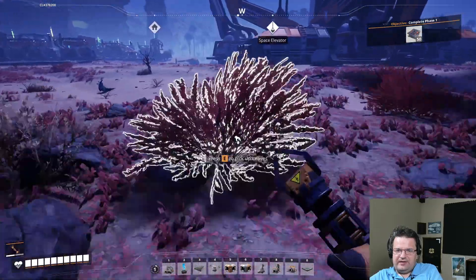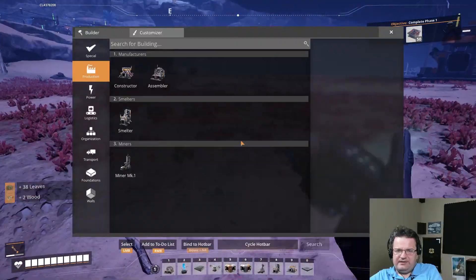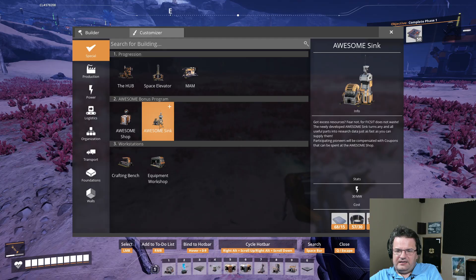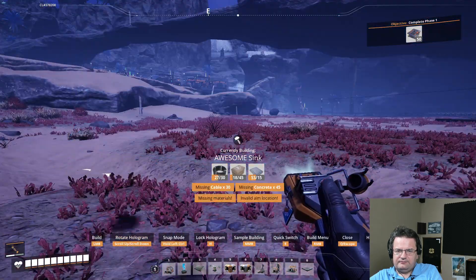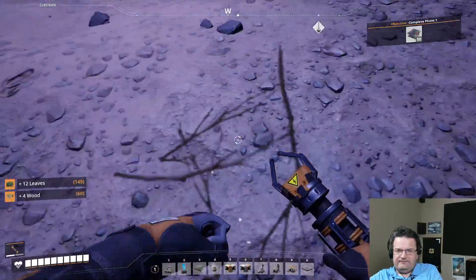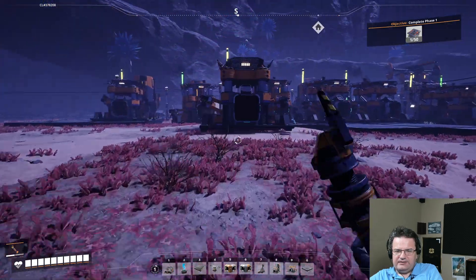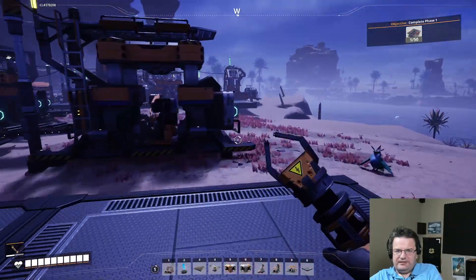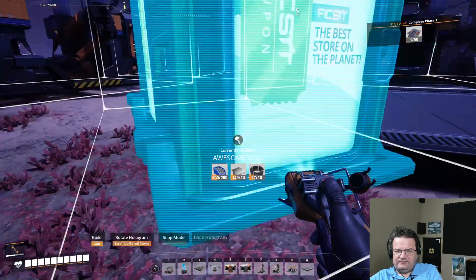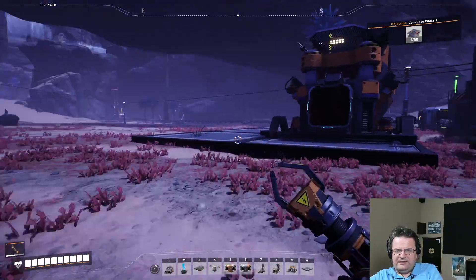What should we do while we're waiting for this to finish? How about the awesome sink? So we can build the awesome sink — I'm just going to build there. We'll route the smart plating into here once that's done, and then we've got the awesome shop. Missing screws — screws are pretty easy to come by. And then I guess we could do some exploring. One plate delivered! Woohoo!